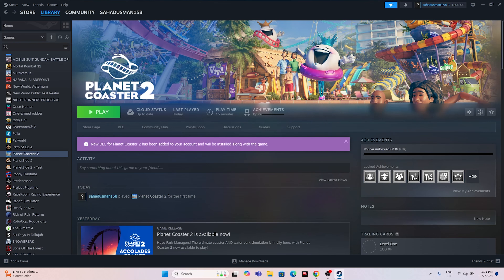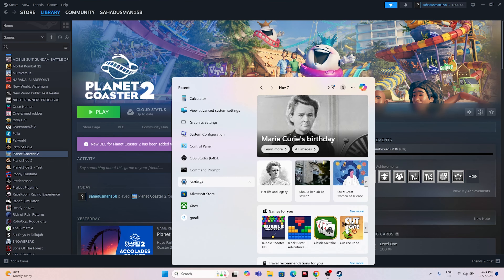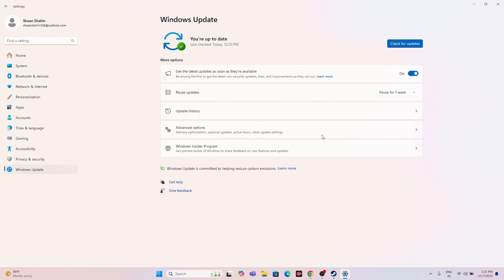Next, update Windows. Search for Settings, go to Windows Update, and make sure Windows is fully up to date. Install any pending updates including cumulative updates, then proceed to the next step.